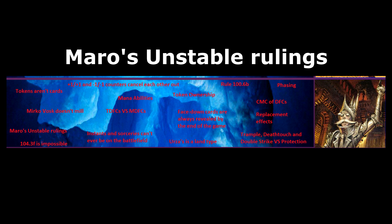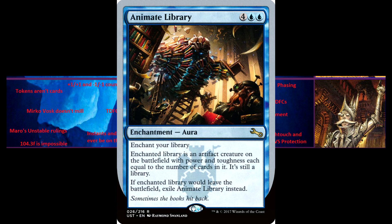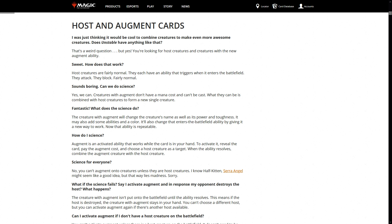Maro's Unstable Ruling. Maro is the nickname given to Mark Rosewater, the head designer for Magic the Gathering. He is also the rules manager for the Unsets, which are silver-bordered card sets that are not tournament legal. Many of the cards in Unsets do things that cannot be done within the normal rules of Magic the Gathering, and they generally have a much more humorous flavour. To go along with this, the rulings articles written by Mark Rosewater are written in a much more humorous manner than typical rules articles.